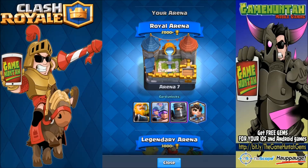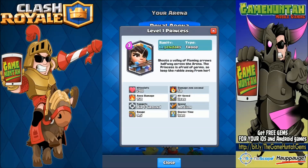What's good everybody, this is the Gamehunter channel with another spotlight card episode. In this episode we're gonna talk about somebody really cute — the Princess. The Princess is a card that you can unlock once you reach the Royal Arena, so you need 2000 trophies, and she is one of the legendary cards in the game.